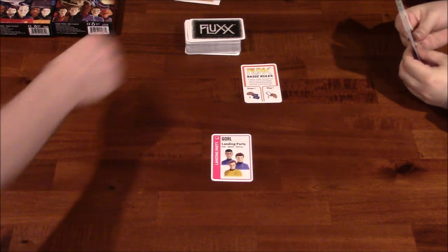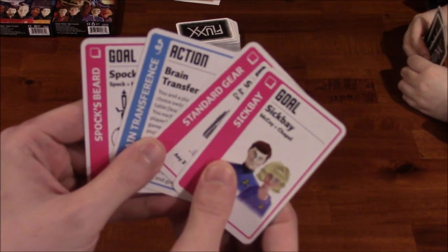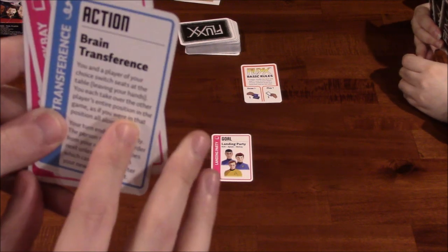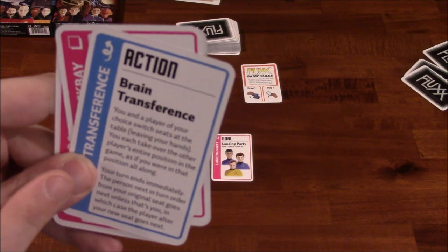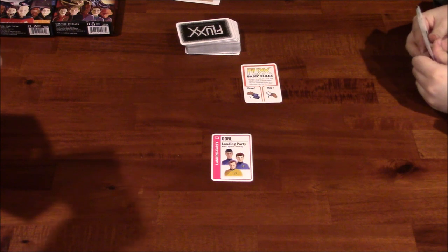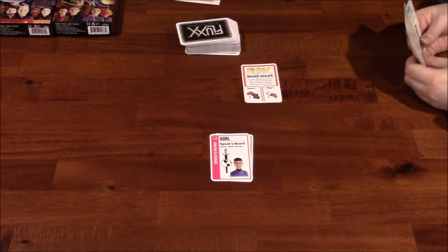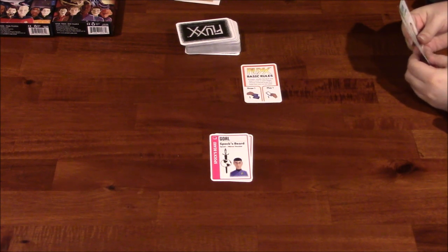Now it's my turn. I'm going to draw a card. This is an action — these blue ones are a one-time use. I don't want to read it out loud because then she'll know what it is. I'll play Spock's Beard instead. New goal — so now you need Spock in the mirror version. Those are the two cards that we need in order to win the game.